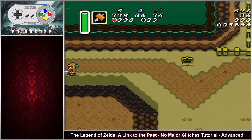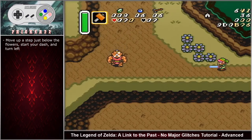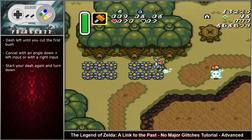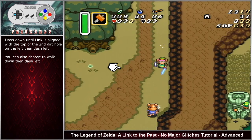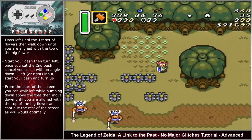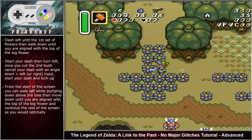After the screen transition, move up a step just below the flowers, start your dash and turn left. Continue your dash left until you cut the first bush. From here you can cancel with an angle down left input or with a right input. Start your dash again and then turn down. Dash down until Link is aligned with the top of the second dirt hole on the left, then dash left. You can also choose to walk down and then dash left. Dash left until the first set of flowers then walk down until you are aligned with the top of the big flower.